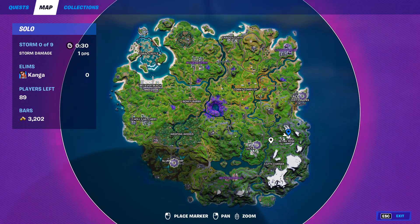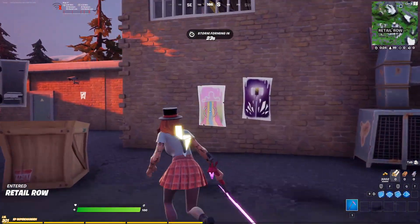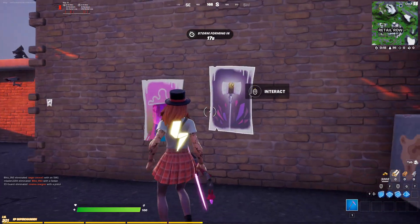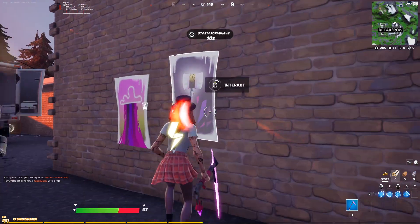The first one I'll be showing you is here in Retail Row. Specifically on the north part of Retail Row — you can see where I've got markers that I'm heading towards. Right next to where the NPC spawns, you can see the posters on the wall. The challenge hasn't released yet but you can still interact with them. Go up to these posters and use the same button you'd use to open a chest — that's how you interact with them.